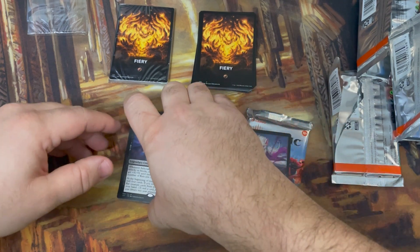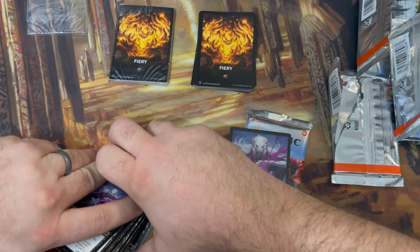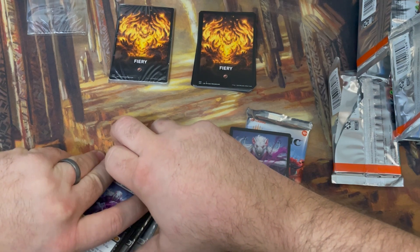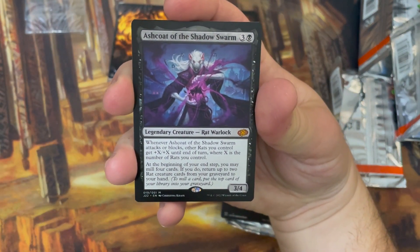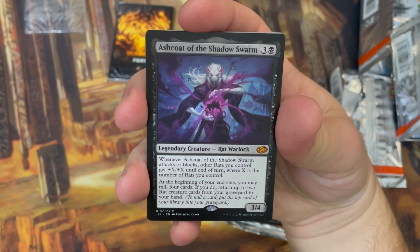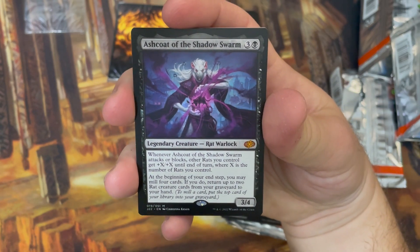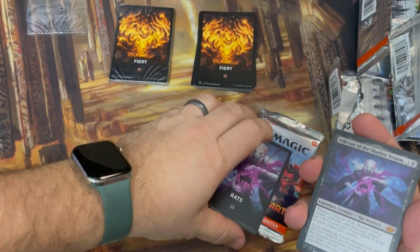We just opened the best pack in Jumpstart. I believe this is currently the highest valued pack in Jumpstart — are you kidding me right now? I'm gonna be really careful opening this. The common lands in the back are fine. Careful with the top card there. Wow — Ashcoat of the Shadow Swarm. This is it. This is the chase card in the set.